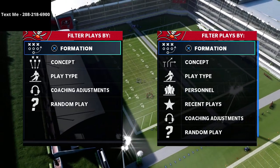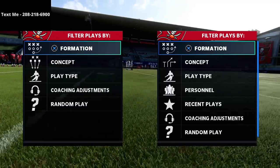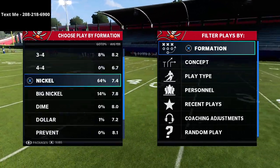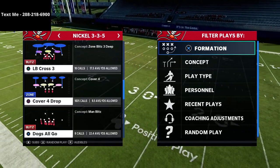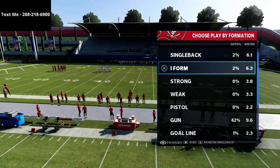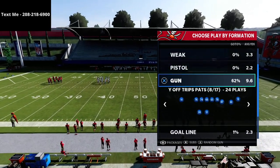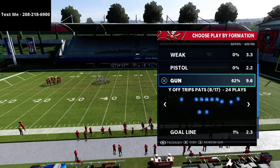In this video, I'm going to be sharing with you one of my favorite concepts for the U-Trips formation to be able to beat the meta Mabel coverage out of the nickel 335 wide Mike Blitz 3. What's going on guys? My name is Cody and I want to thank you for taking the time out of your day to watch this video. This is a video about the U-Trips offensive guide.